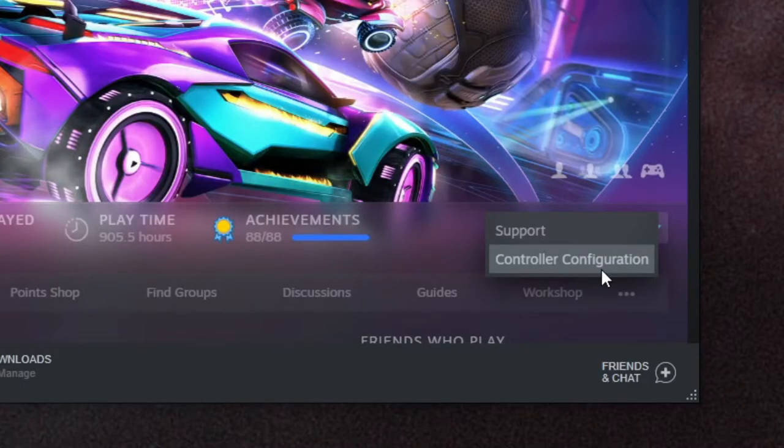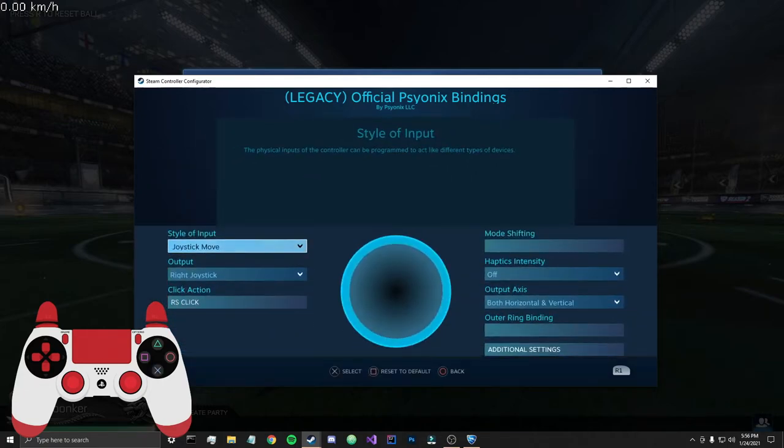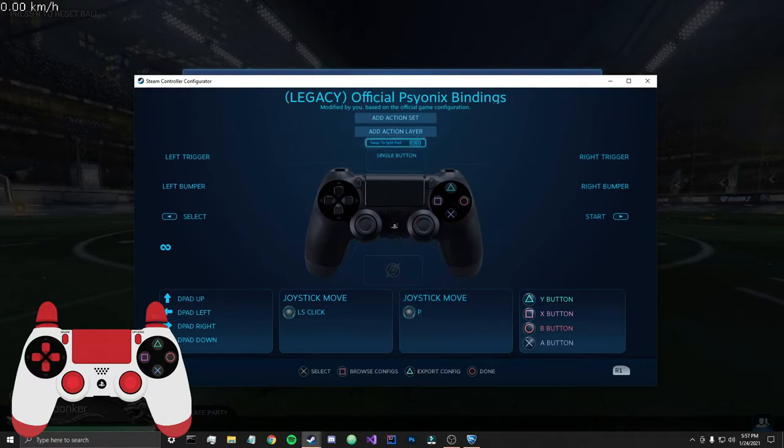Now navigate back to your controller configuration. Choose which binding you want your stall to be on — I'm going to put mine on the right stick. Here you can also change whether you want a square deadzone or not, which I like to use. If you don't see this menu, you probably chose Rocket League standard controls and not the legacy. Once you've selected your stall keyboard input, that's done and you can move on to your touchpad.